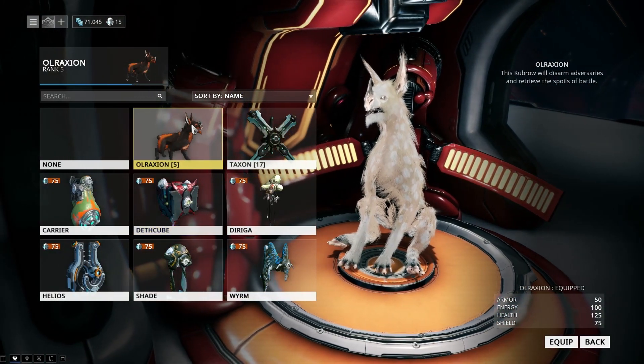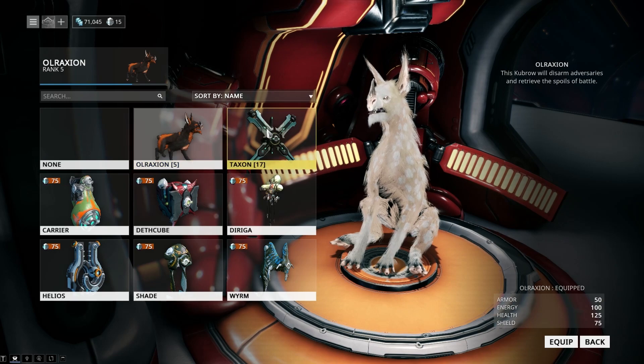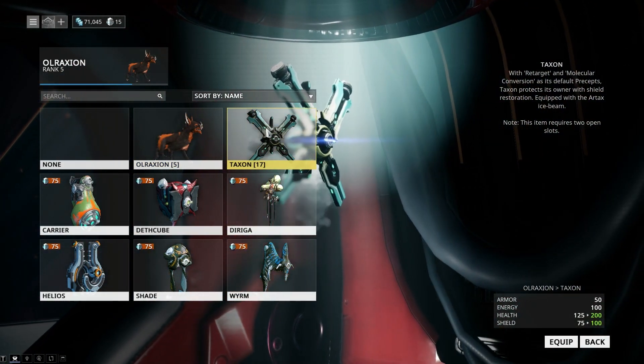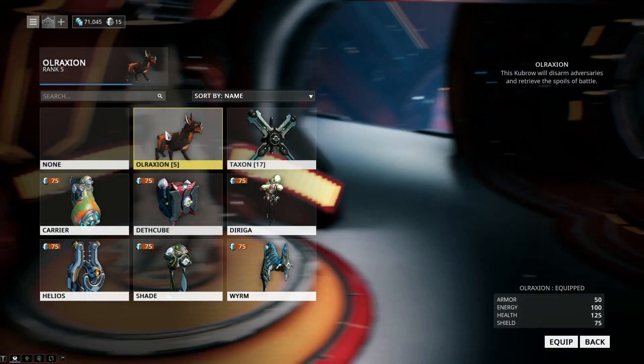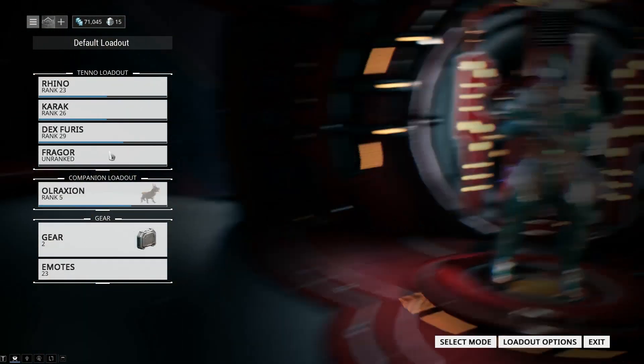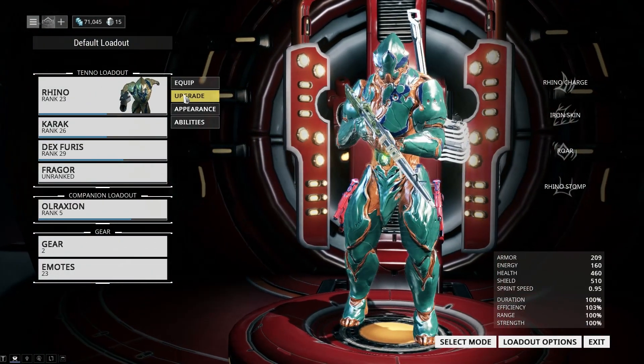You can also equip different companions. The only two I have are Rixian and Taxon, the little robot device. I prefer the pet because he picks stuff up, which is just better for me, but you can feel differently about it.